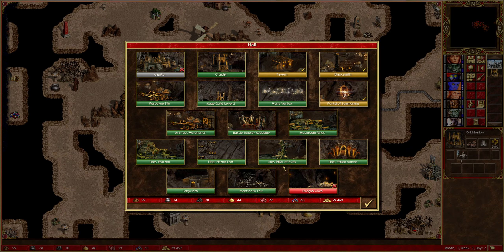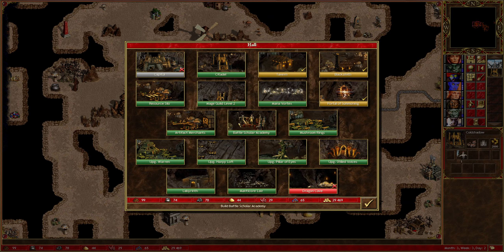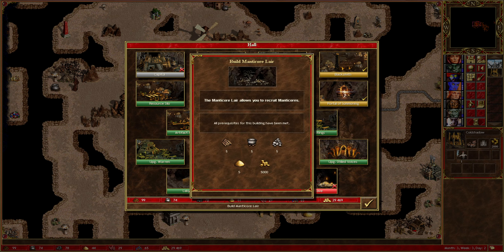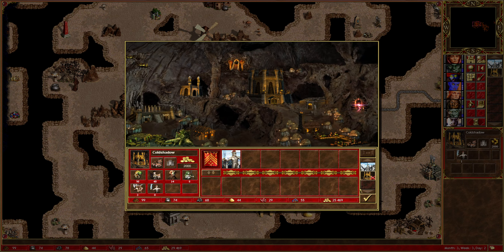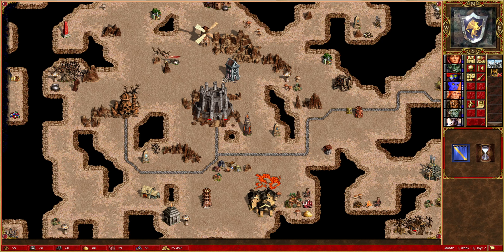Let's see what we can build in our newest town. Could build a resource silo — one sulfur would be helpful, but not essential. We do want to upgrade to get dragons eventually, so... we're on day 2, so we've got plenty of time. Maybe we just build the labyrinth — it's 4,000 gold, but we can afford to spend it. Okay, I think we're good; we can end the turn there.